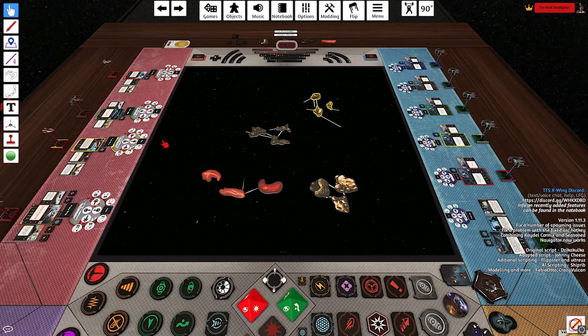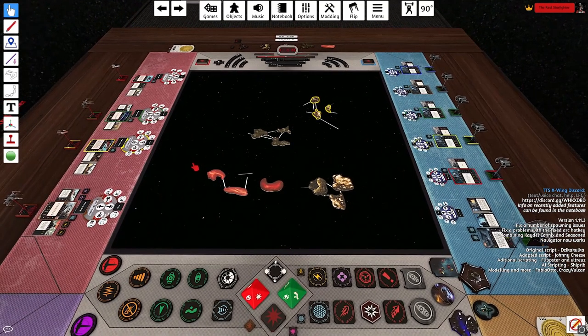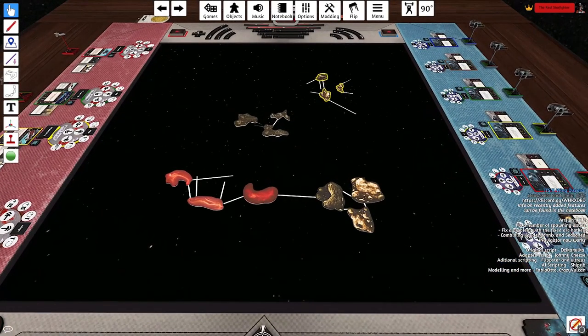Hey everyone, welcome back to The Real Starfighter. Today we start dissecting the tactics of the Dicta Boelcke and applying them to the X-Wing Miniatures game. I want to read the first rule as it was written by Oswald Boelcke: try to secure advantages before attacking. If possible, keep the sun behind you.